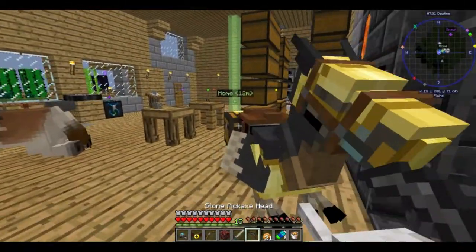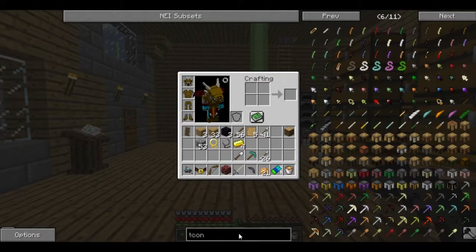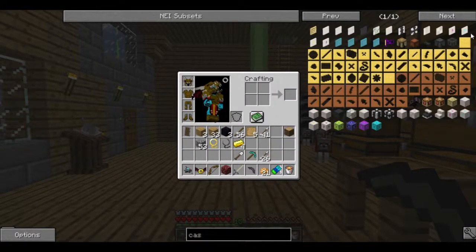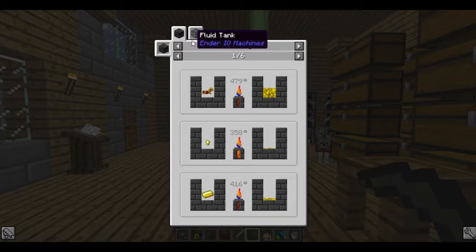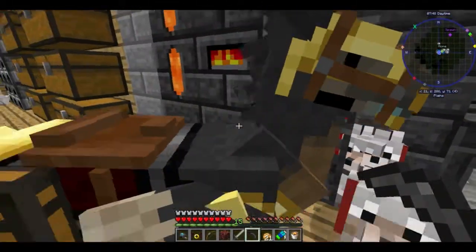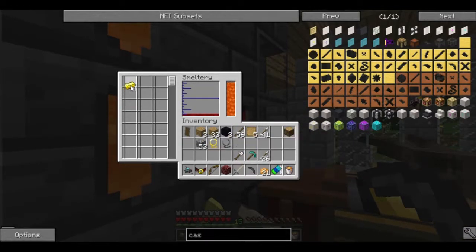That doesn't work. So we need bronze. Now how do we get bronze? Molten gold. Now again, we are getting somewhere. Molten gold just so happens to be one of my favorite materials to work with.